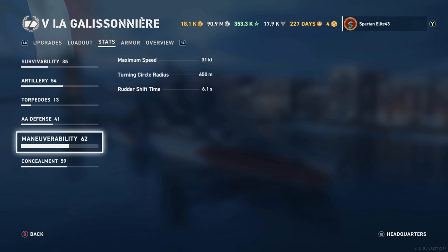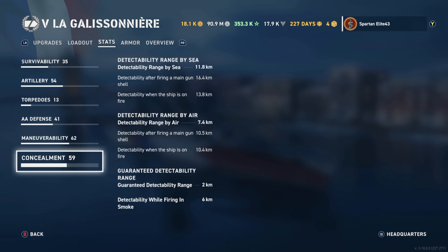For maneuverability: 31 knots top speed, which is pretty bad. Turning circle radius is 650 meters and rudder shift time is 6.1 seconds with this build. For concealment: 11.8 kilometers by sea, 7.4 by air, 2 kilometers is always guaranteed, and a 6-kilometer smoke firing penalty.